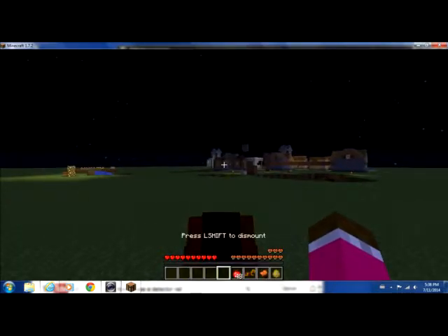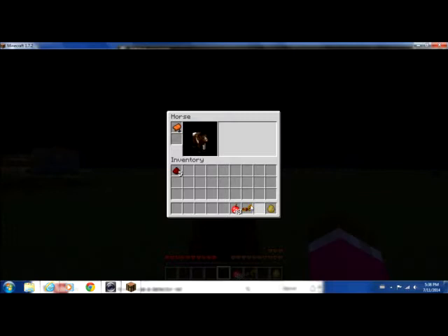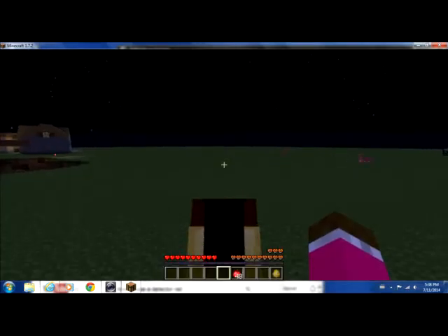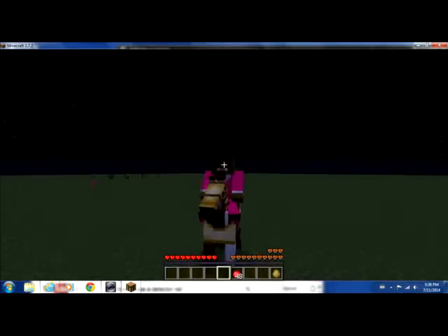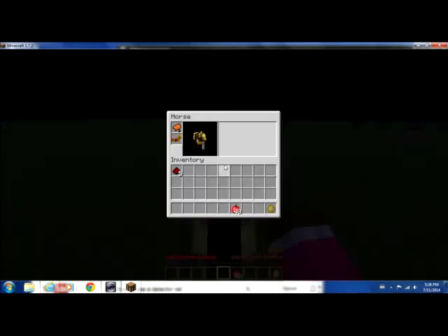When you're on the horse, after you see those hearts, you can put on a saddle to ride with and horse armor. Then you're ready to ride, and that is how you tame a horse in Minecraft — all versions that horses are available in.